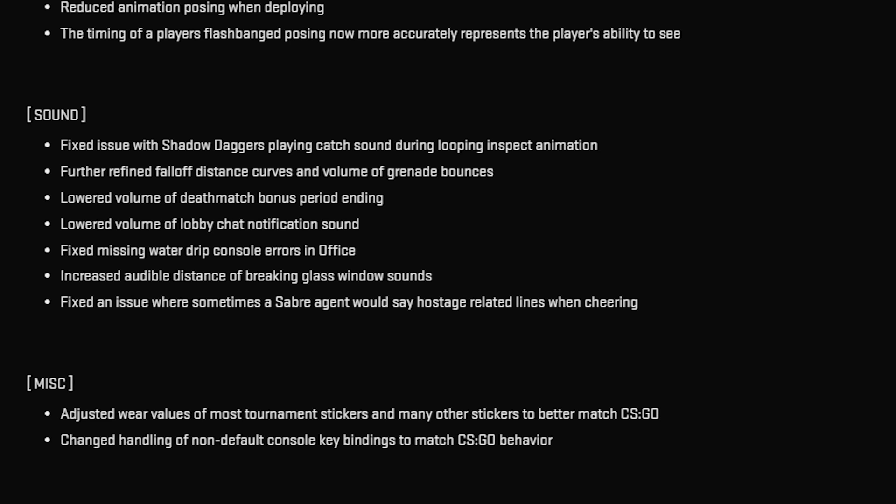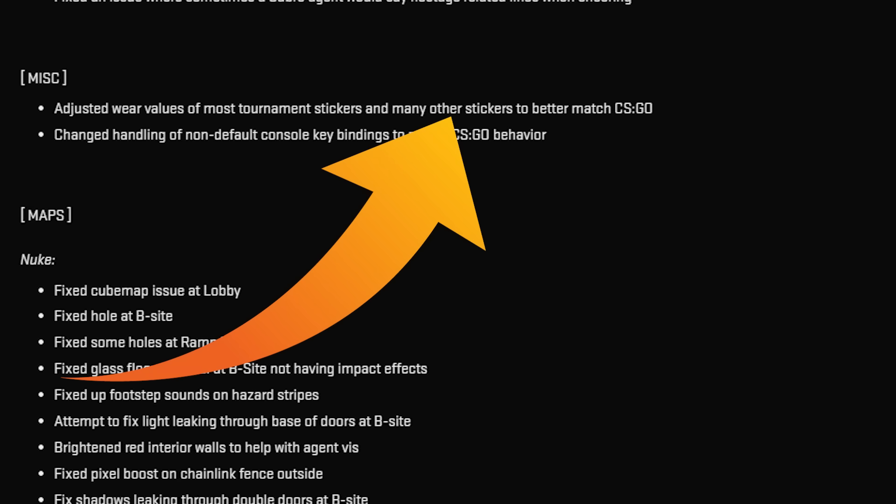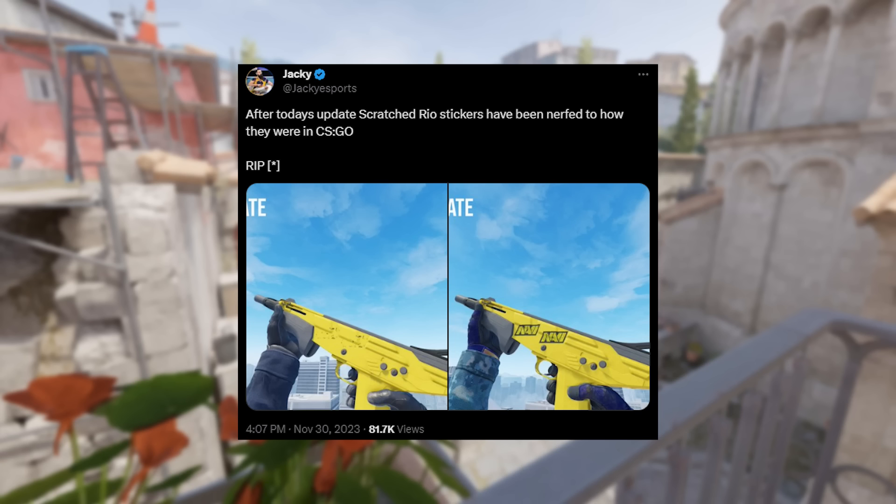For the sound category, they fixed the obvious — that being sounds you hear in the distance, up close, but also player movements. For the miscellaneous category, there are two things they stated, and also quite a few things they didn't list. The most notable is they adjusted a lot of wear values for tournament stickers — that being majors — to better match CSGO. They also changed keybinds to better match CSGO behavior. As for which major stickers actually got changed, they pretty much fixed all of them, mostly some of the older ones, but most notably Rio.